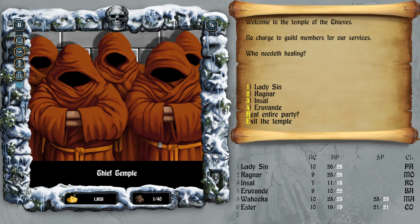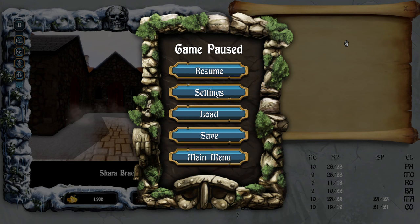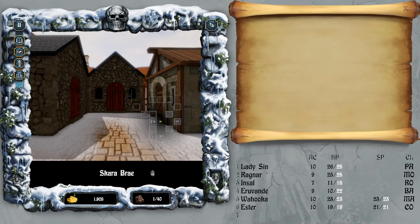The temple of thieves — no charge to guild members for our services, who need healing. Heal entire party for 85 gold — all right, that's how it works.